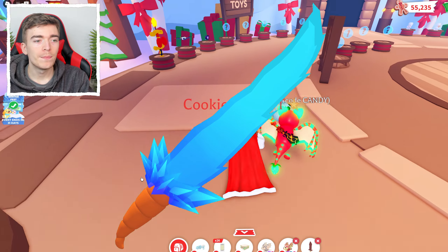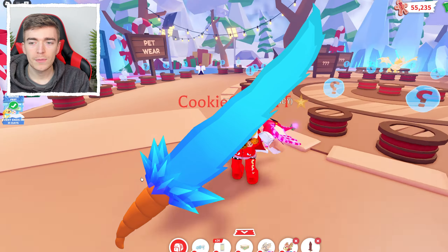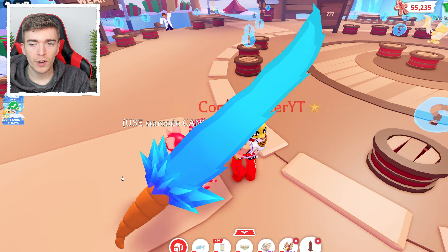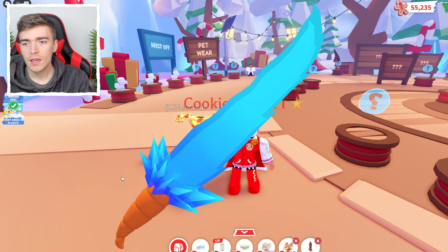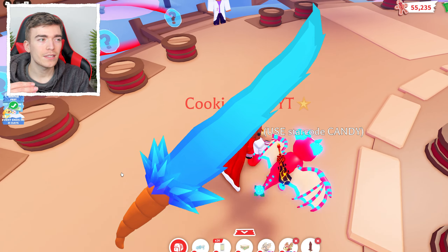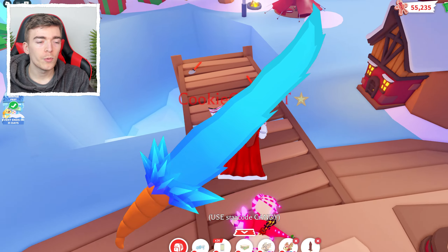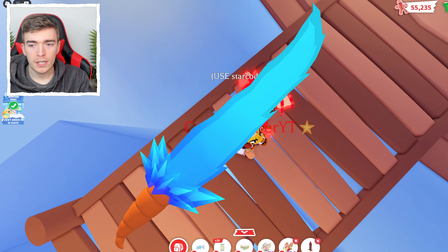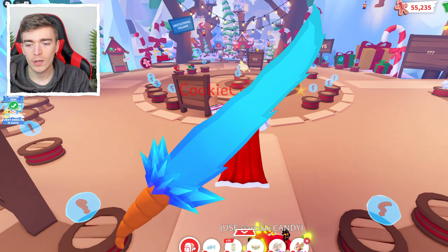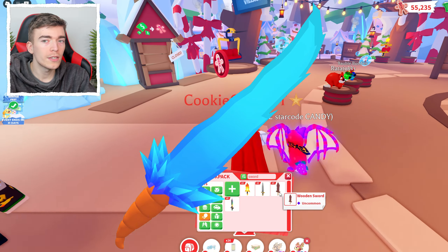But this is the first time we're getting a usable toy that, when inside the minigame, will give you a boost to help defend Santa from Frostclaw's army. By using this upgraded sword it will do more damage than a regular wooden sword — it's kind of like a game pass, but instead of being a game pass it gives you a toy. And this toy was confirmed to be tradable — I spoke to Adopt Me and they confirmed you can trade it.